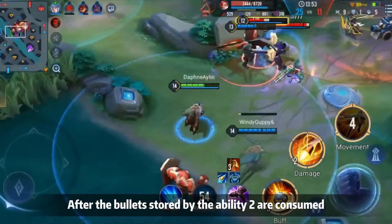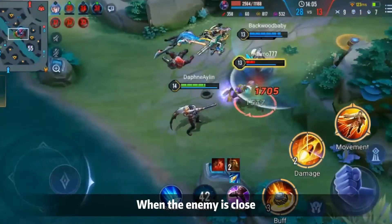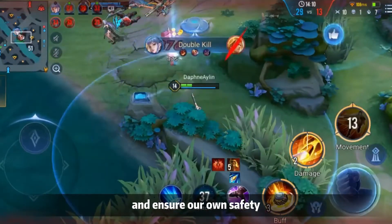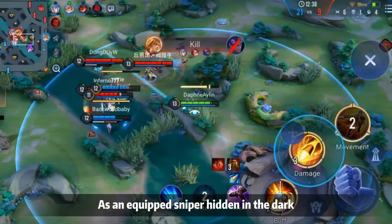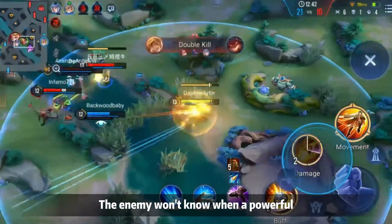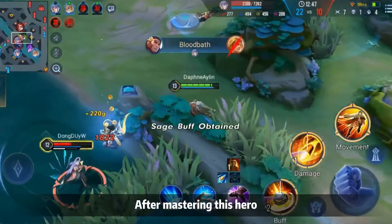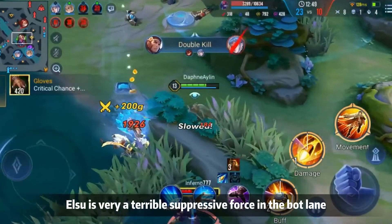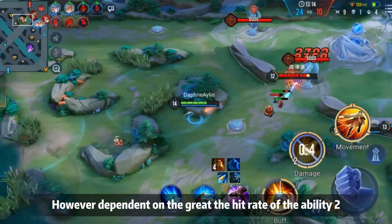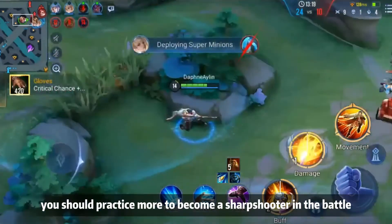After the bullets from Skill 2 are consumed, use normal attacks to continue dealing damage. When the enemy is close, use the ultimate to escape and ensure your safety. As an assassin-like sniper hidden in the dark, Elsu is a nightmare for the enemy. The enemy never knows when a powerful bullet will end their life. After mastering this hero, Elsu is a very powerful suppressive force in the bot lane. Depending on your rank and hit rate with Skill 2, practice more to become a sharpshooter.